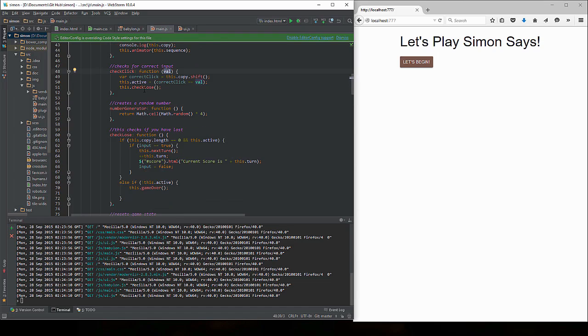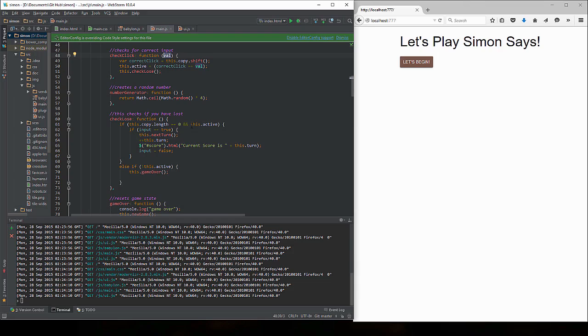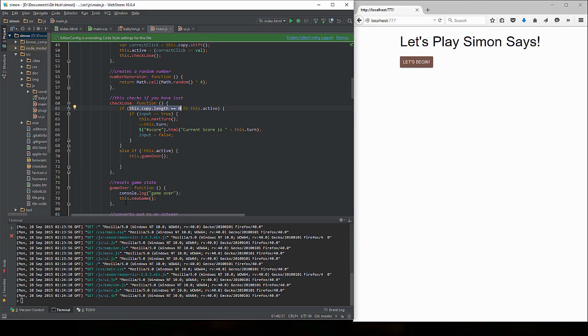Then we call the checkLose function. This.active is the state — it returns true or false. If the value is equal it returns true; if the value is not equal it returns false. The checkLose function checks to make sure it is true and that the length of the copy array is equal to zero. If that condition is met, it goes on to the next turn. If false — the other statement — it runs over to this.gameOver. So this whole function basically checks and updates everything, and if it's a game over then we start a new game.